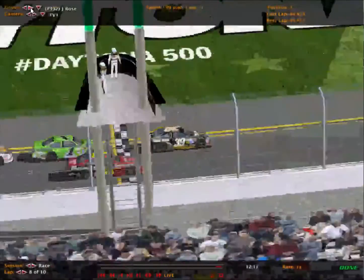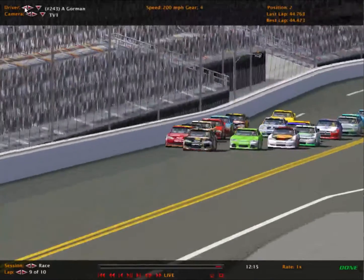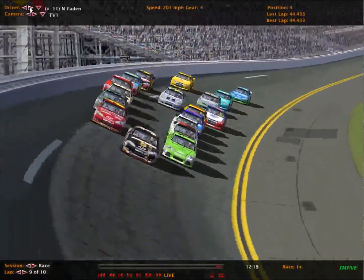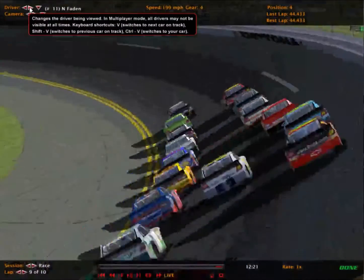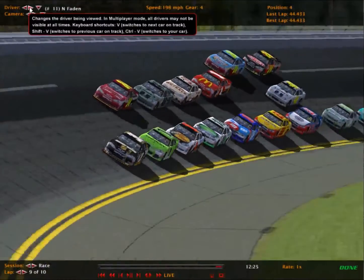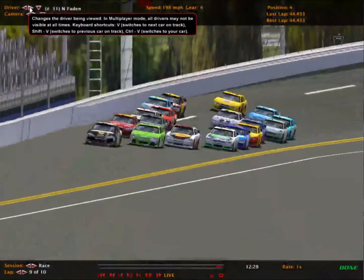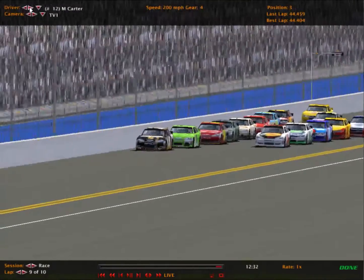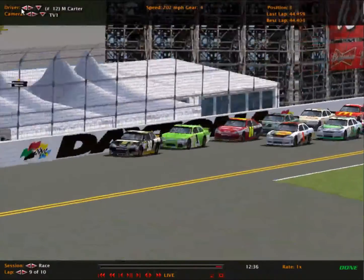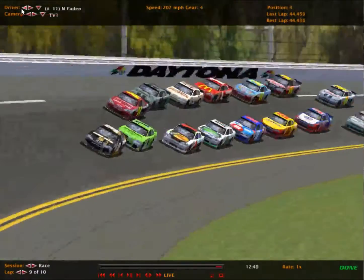Rose is going to lead the lap, finally getting past Gorman. Two laps to go — Rose in the lead, Gorman in second, Carter in third, Fadden in fourth, Shamburger in fifth. A few drivers we haven't seen much today — those two 18 cars up here, they've been in the back most of the day. Two laps to go and they finally decide to make a move. Jamie Rose has the lead, Carter in second with teammate Fadden in the number 1 car in third.